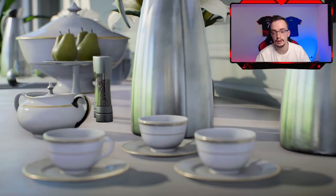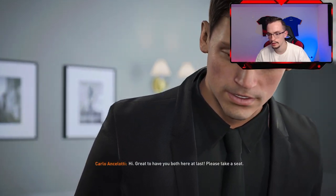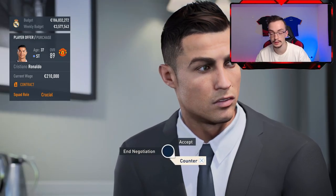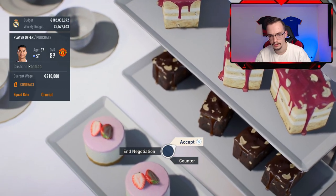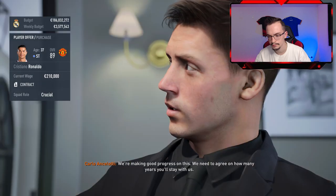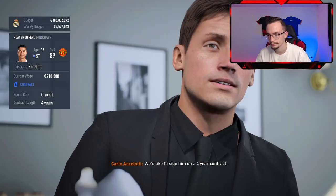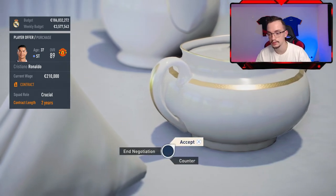Let's negotiate with Ronaldo now. We give him a wage — Carlo Ancelotti is here along with his agent. He has 200k euros in his current contract. I'll counter — he is crucial, of course I'll accept that. I want to keep him until he retires — four years would be amazing. He only wants a two-year deal, so yeah, that's accepted.